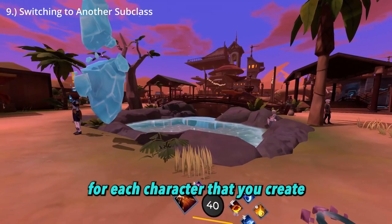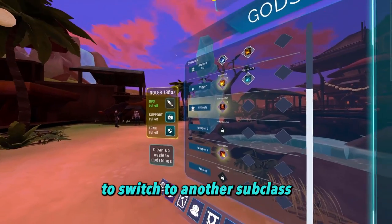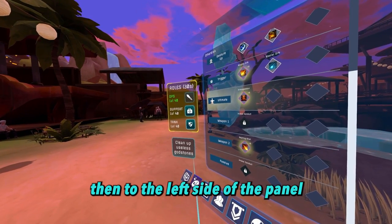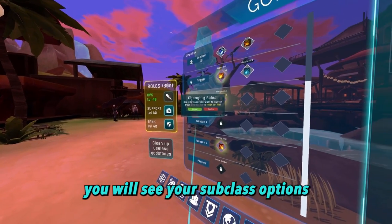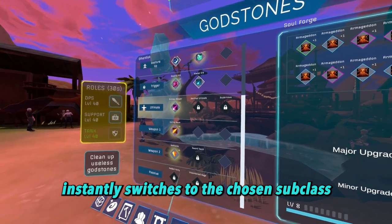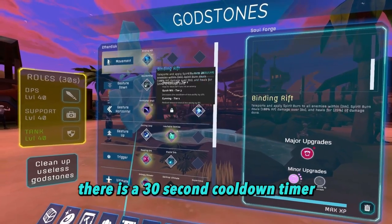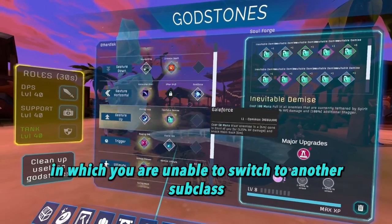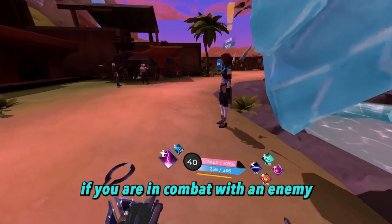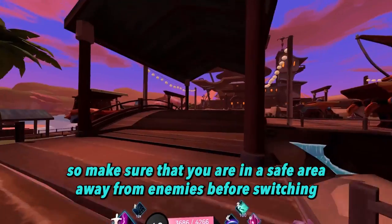For each character that you create, there will be three subclasses that you will have access to. To switch to another subclass, go into your godstone menu, then on the left side of the panel, you will see your subclass options. Clicking on one of the subclass icons instantly switches to the chosen subclass. Please note that after switching, there is a 30 second cooldown timer in which you are unable to switch to another subclass. Subclass switching is also unavailable if you are in combat with an enemy, so make sure that you are in a safe area away from enemies before switching.